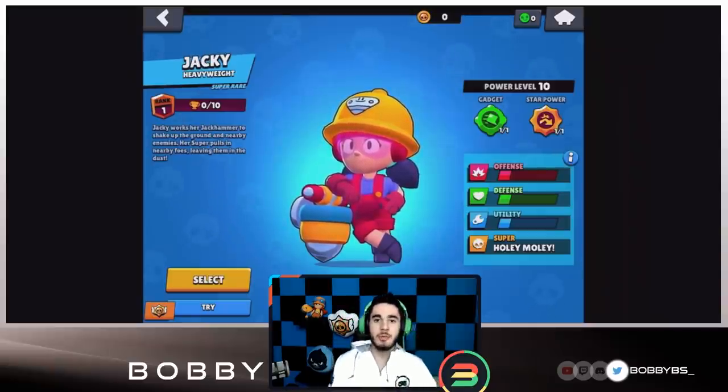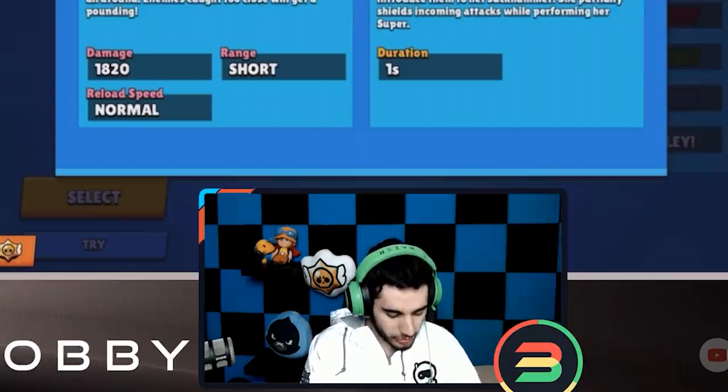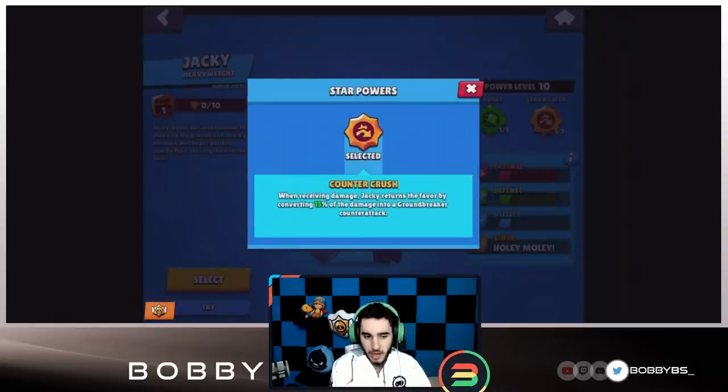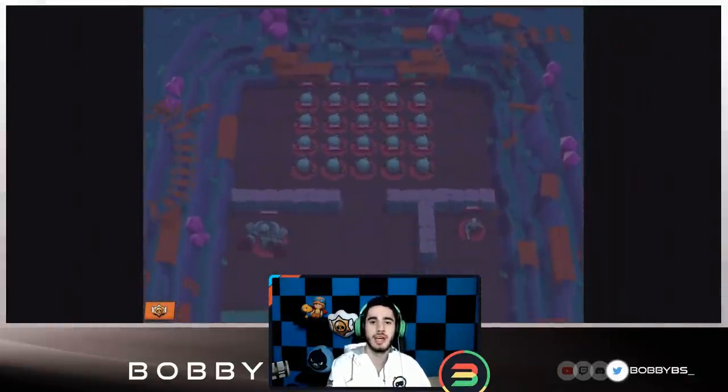Jackie is a very interesting brawler. In my opinion, she's gonna be one of the best brawlers in the game right off release. She has 7700 HP, does 1820 damage, and has fast movement speed. She has a short range, but her damage and health are both pretty good. Her super kind of sucks people in, similar to Tara — it drags them all to the middle so you can do a ton of damage. Her gadget gives Jackie a burst of energy for three seconds.